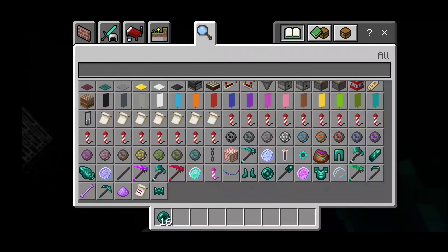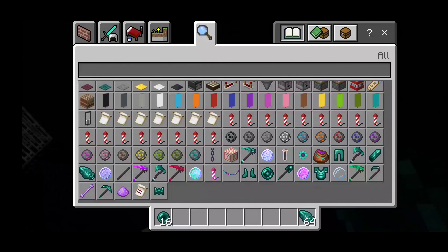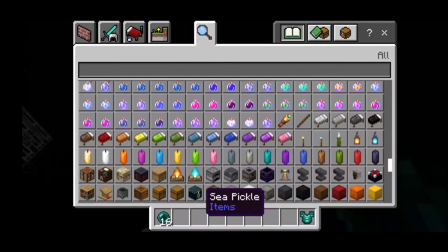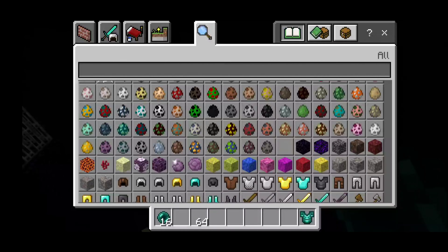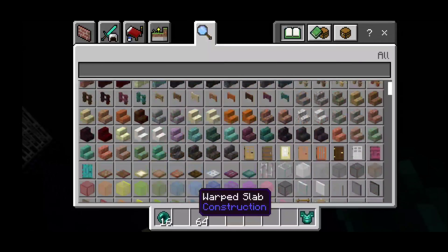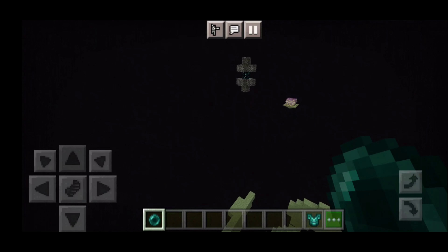We have a bunch of new end stuff - we have crystals, void crystals that's what they're called, and a void chest plate. We've also got some new mobs. This add-on adds a bunch of Minecraft 1.19 end update stuff.